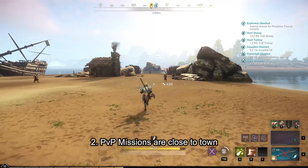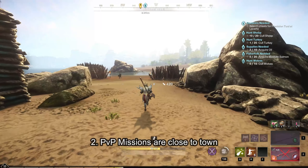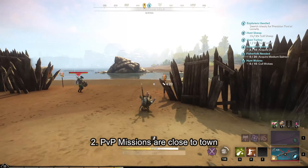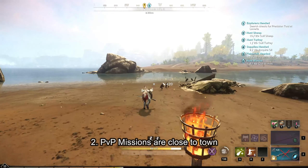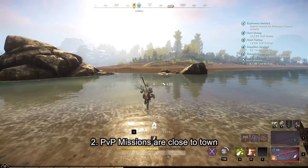Number two: in order to gain faction tokens quickly we are going to be doing the PvP missions, and these PvP missions are extremely close to town, making your runs quick. Unlike zones like Morningdale that have a 1700 meter distance between the mission and the town.